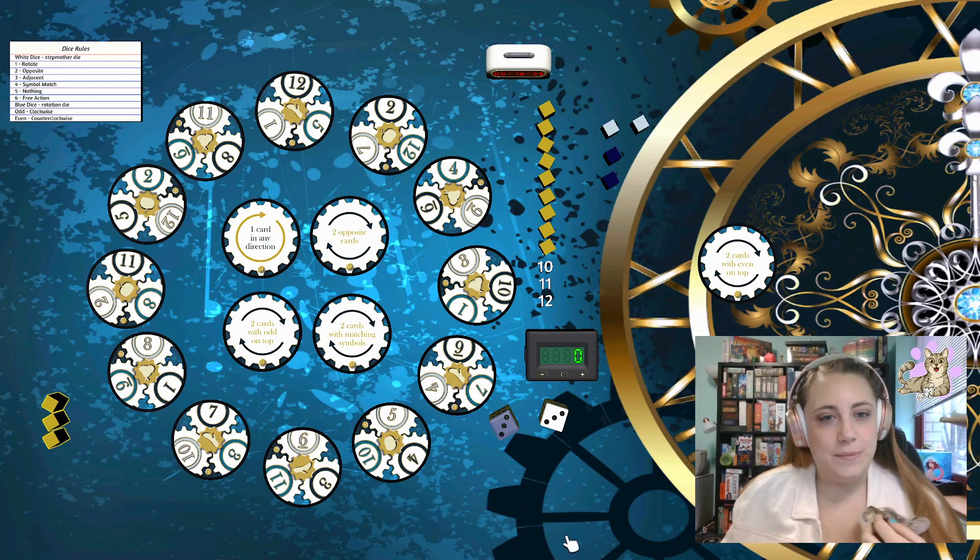The goal of The Clock Strikes Midnight is that you are Cinderella and your fairy godmother gave you a pocket watch so that you can get home before the clock strikes midnight and everything goes back to being not magical. However, the pocket watch that she gave you is broken, so you need to fix it in order to make it home in time. You have 24 hours — essentially 24 turns — in order to complete the watch.